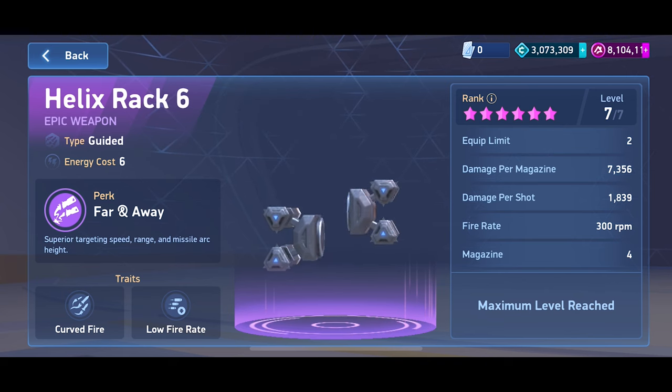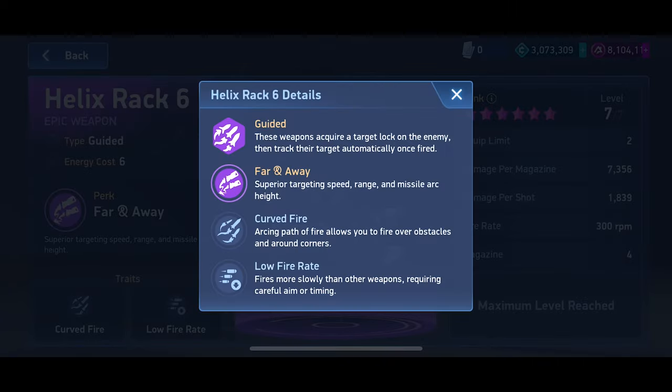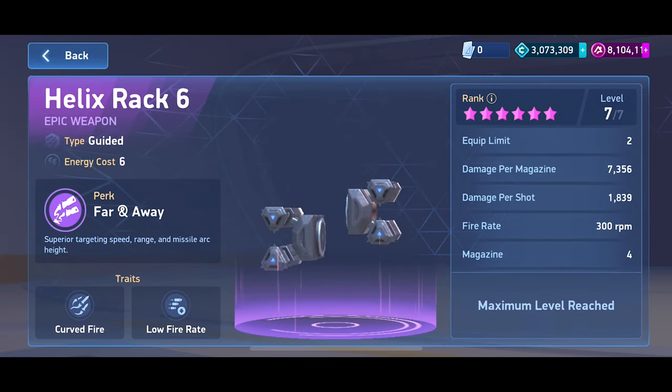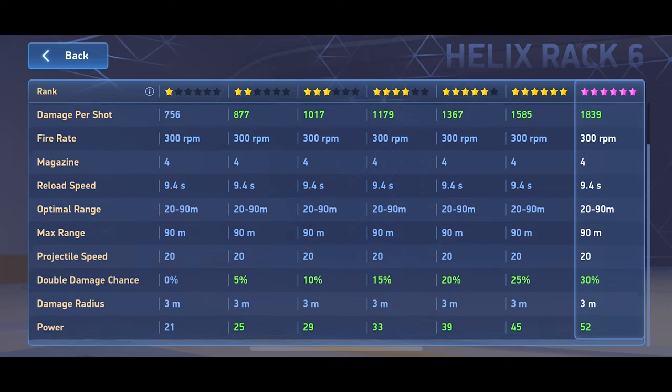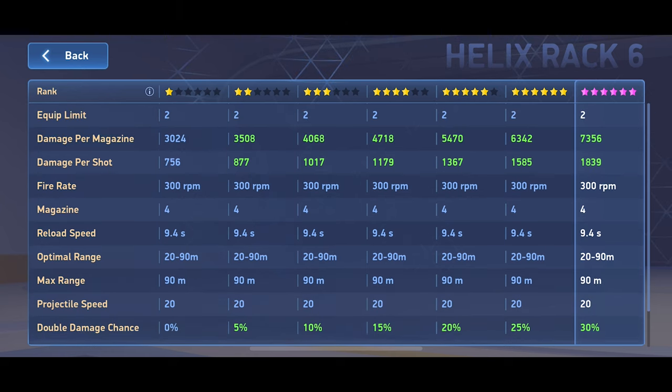Obviously these are very similar to Javs, but if you look at the perk it has, it's going to have superior targeting speed, range, and how the arc height works to hit its target better. If we look at the stat sheet, it's similar to the Javelin 6, except we're going to see a different reload speed and its range is going to be longer. Its damage per magazine is actually less, but it does more damage per shot just because its magazine only has four.